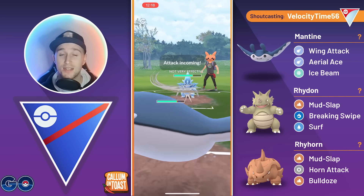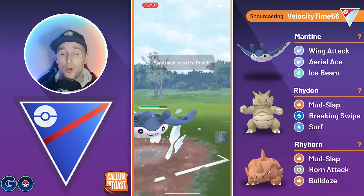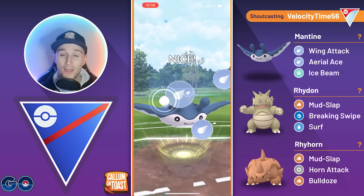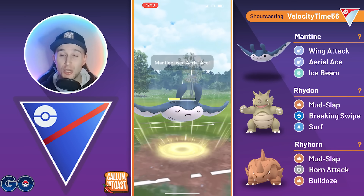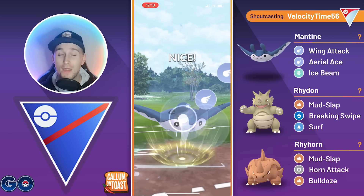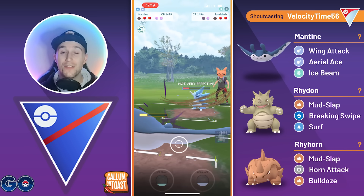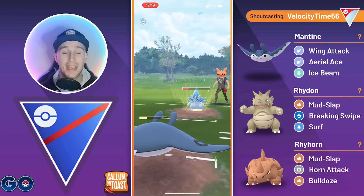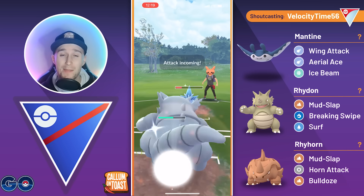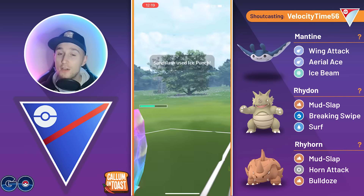We go for the Aerial Ace — unfortunately it is resisted, of course. They're going to be able to wall our energy on the Mantine, but all we really have to do is make sure we don't use any shields on the Mantine, get the Lowland Sandslash fairly low, and we should be able to sweep with our Rhydon in the back. We go for another Aerial Ace before the opponent makes it to the next charge move — that gets them incredibly low into the red health. We safely let the next move go through. Ice Punch takes us out. We come in with the Rhydon — they banked back-to-back charge moves, but it doesn't matter. We've got two shields.